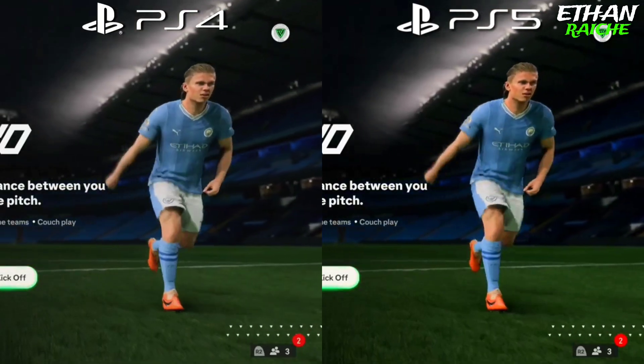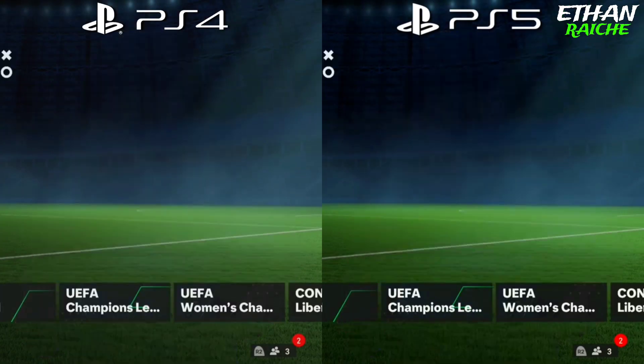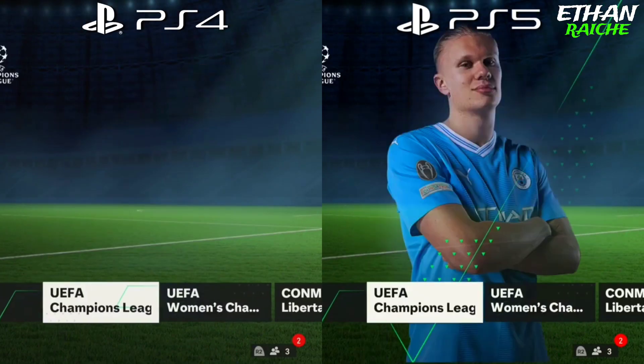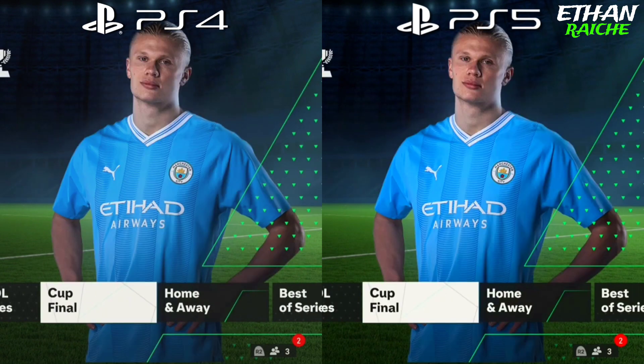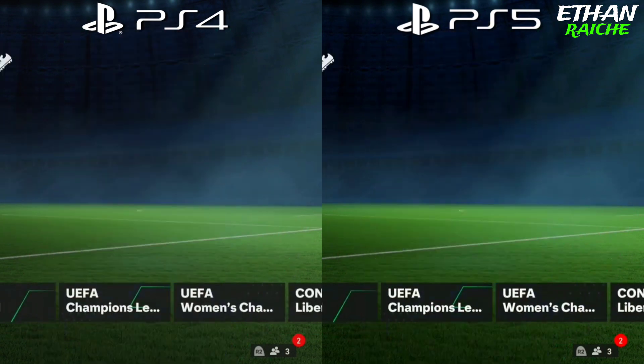The PS4 screen is a bit dark and low in brightness in the actual game compared to PS5. But if we ignore everything and look at the price, it's almost the same on both consoles — though the PS5 version is much better in FC24.